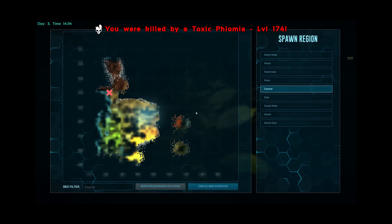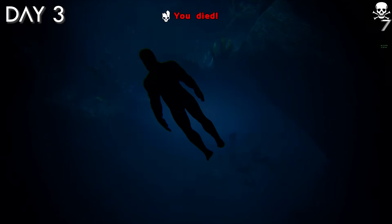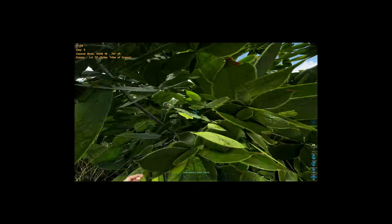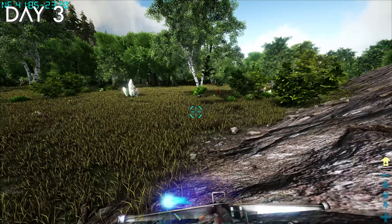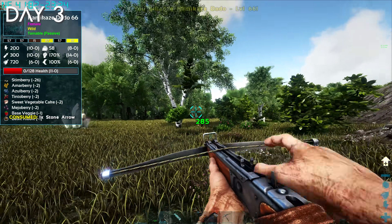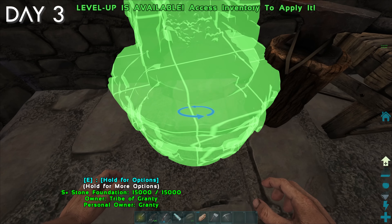I died to a Toxic Pheomia, which is the first and weakest tier of dino in this mod — that's just another death added to the count. I added another four deaths getting back to my stuff. I really should have placed a bed first thing. I got back, took care of the Pheomia, and placed a bed because that is not happening again. Not even two minutes later, I encountered my first kamikaze dodo. After that horrible death, I finished the shell on my base by end of day and placed a smithy and fortress inside it.